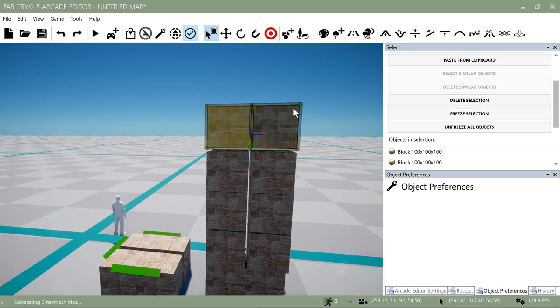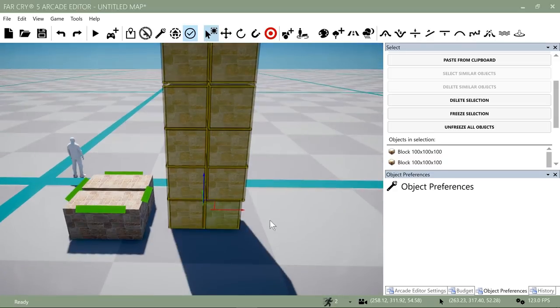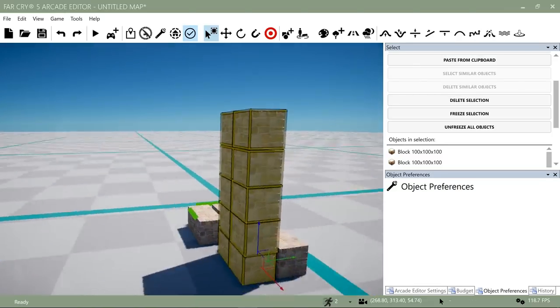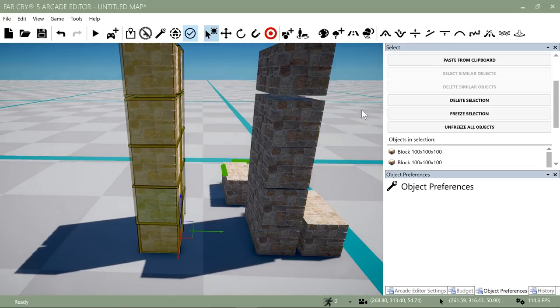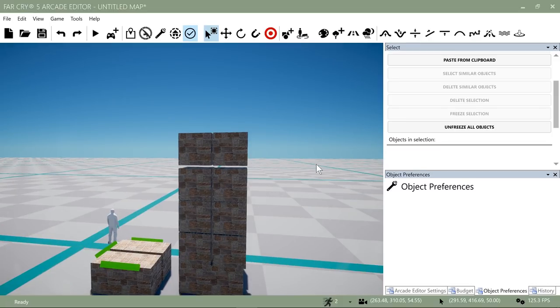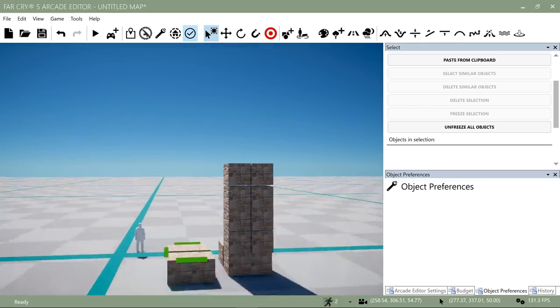The way around this is instead of holding Shift when clicking each consecutive item, hold the Control key — it serves the same function but won't duplicate anything. Also be mindful: while holding Control and clicking objects, don't move your mouse around too much, because clicking and dragging while holding Control will rotate the object. That can be handy intentionally but will mess you up if you're just trying to select. Being aware of this will save you a lot of headache and time.